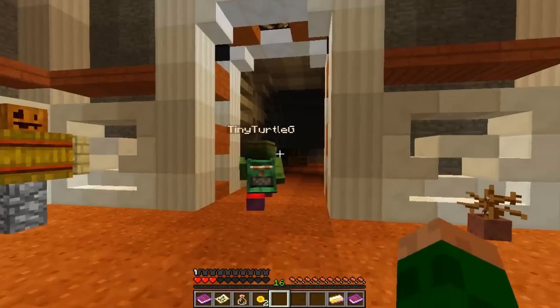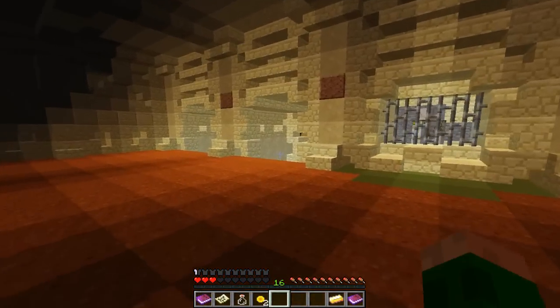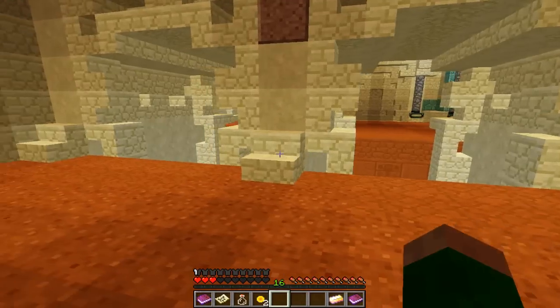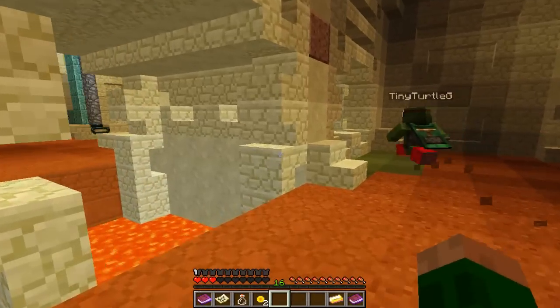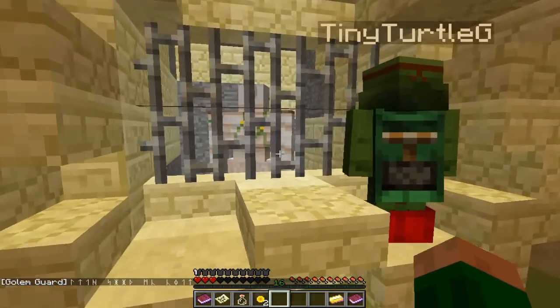Oh, look at these guys. Yeah, they're cool. What's in here, though? There's a golem. There's a golem in the cage. In here. Look, he's saying something.